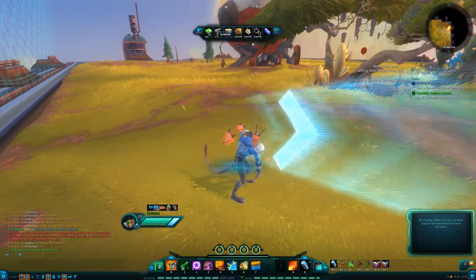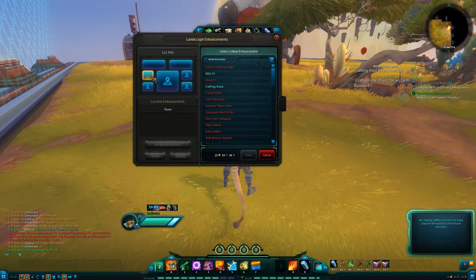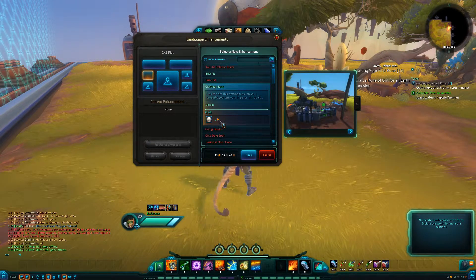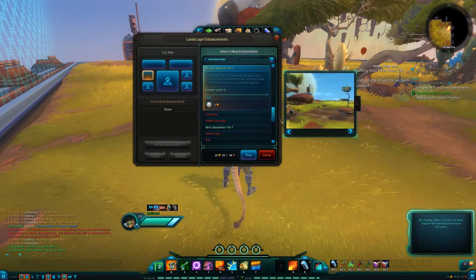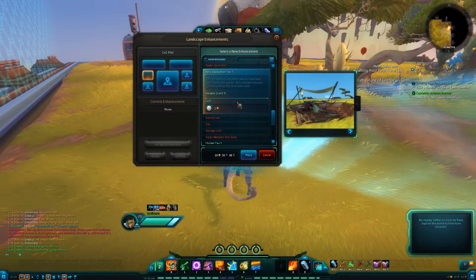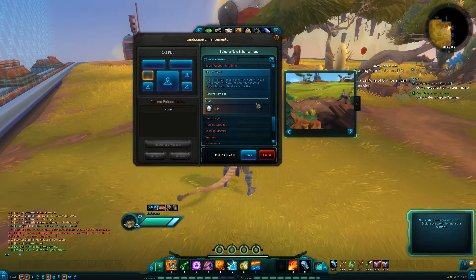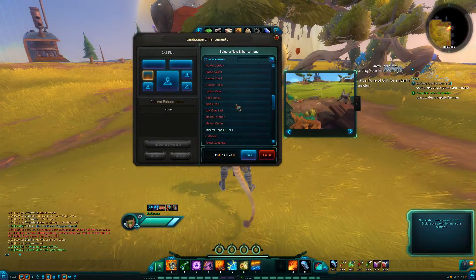Here is your landscape where you can actually place things. There's a barbecue pit, a crafting kiosk if you want — it's one gold and you can craft there. There's a mineral deposit if your trade skills require minerals so you can grow your own. There's a relic excavation which I need to put down, and a harvest thicket tier one which I should place too.